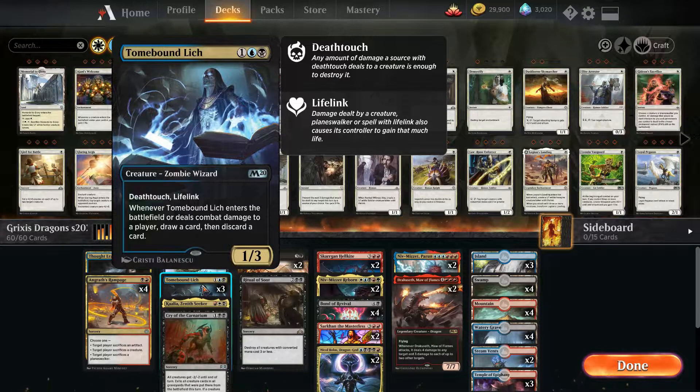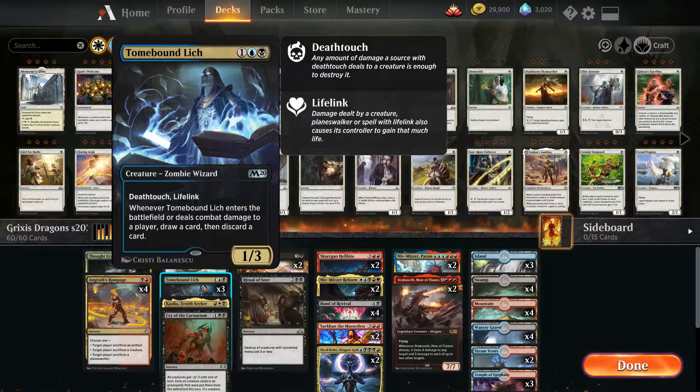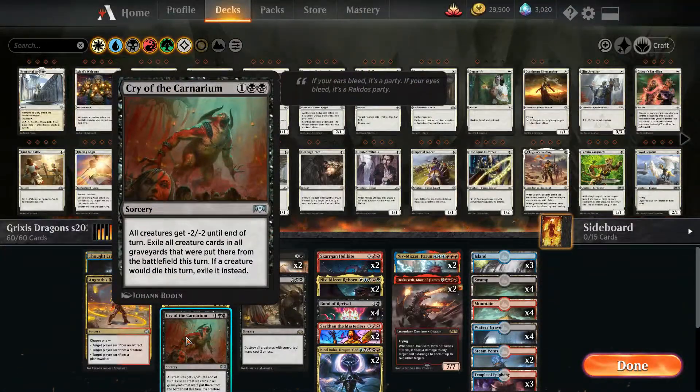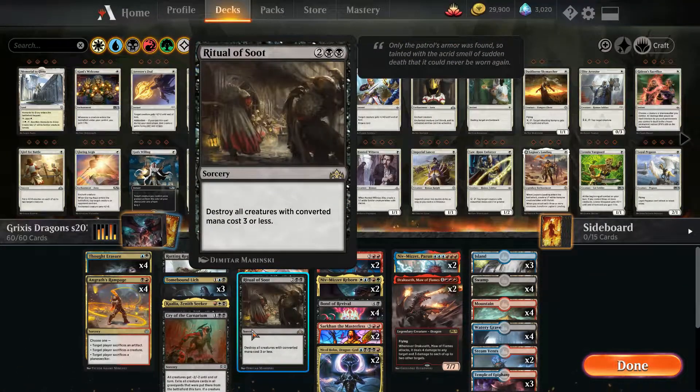Now, to reach the point where we can reanimate stuff, we need to control our opponent, and how do we do that? With Thud Razor, Angrath's Rampage, Cry of the Carnarium, and Ritual of Soot.